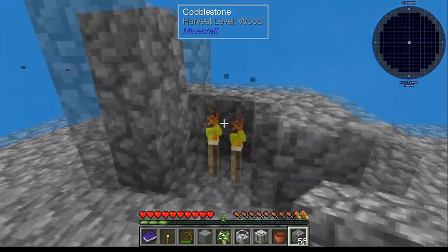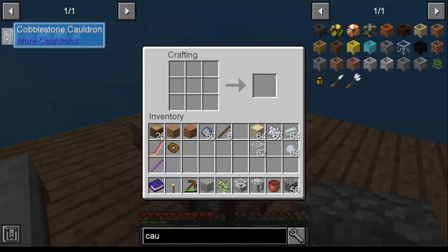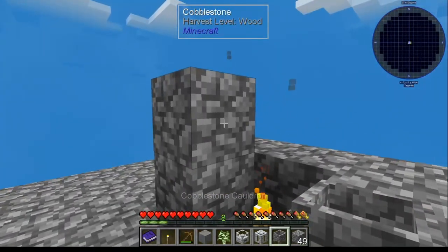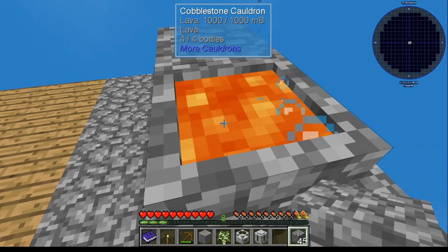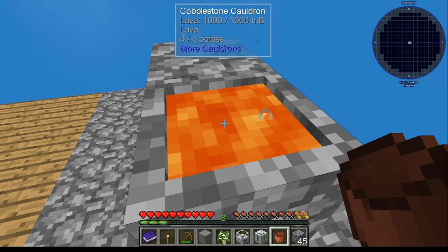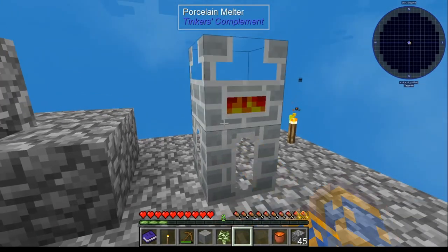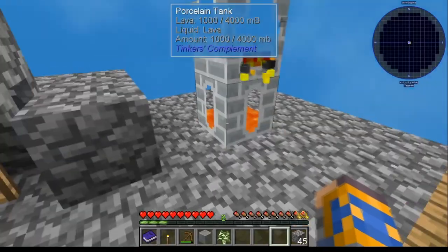Once you get to this part, go ahead and create yourself a little structure similar to this. Go ahead and create yourself a cobblestone cauldron — you need that because your wood one cannot handle it. You're going to need lava. Put the cauldron over a torch — that will create the heat source you need, so that whenever you put cobblestone in here, now you have lava. Take your clay bucket — you can do this once, you can't do it multiple times, it will burn up because it can't handle it. Once you have a thousand units, pick that up.